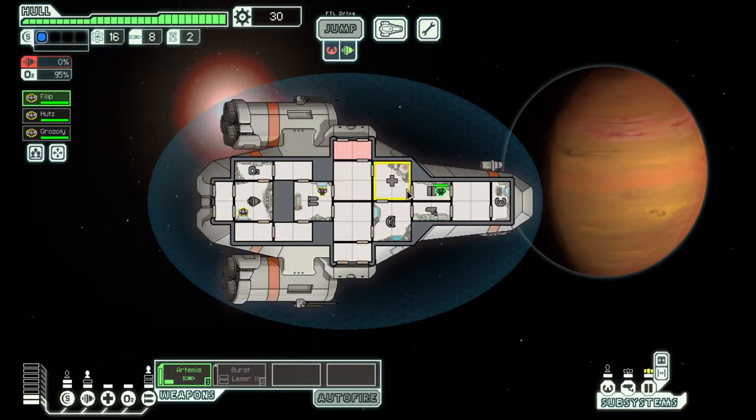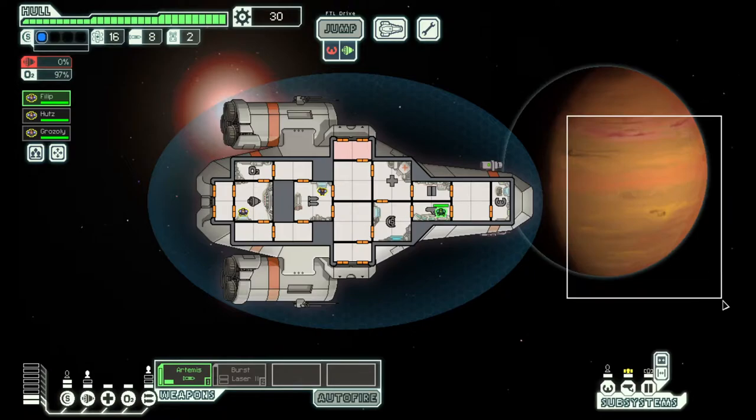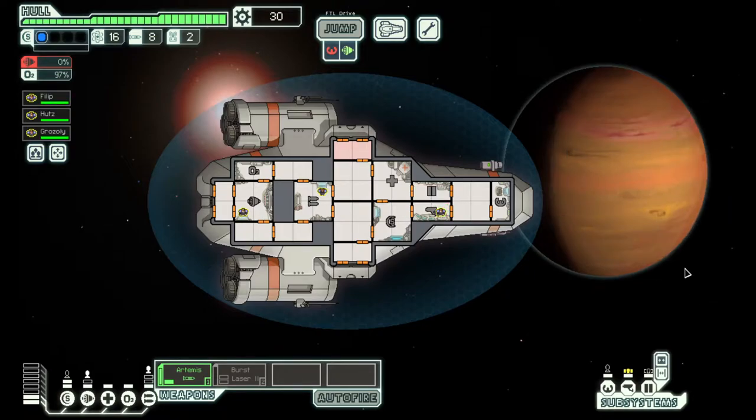If we have at least a crew member in doors, these level one doors — which we can also upgrade — mean enemies have to punch down the doors first. The higher the doors, the more it takes them to get through. We also have sensors. Sensors let you peer into the enemy ship and get some information. At level one, you just see your own ship. With a crew member you get level two, which lets you see the enemy ship and their crew. At level three, you see their weapons charging; at level four, you see how their power is allocated.